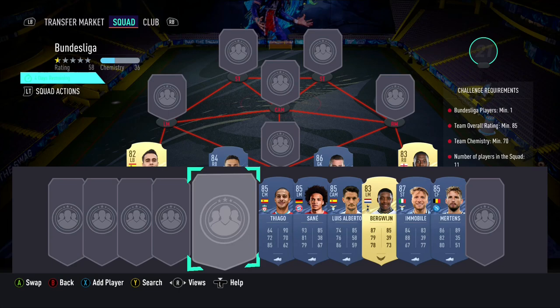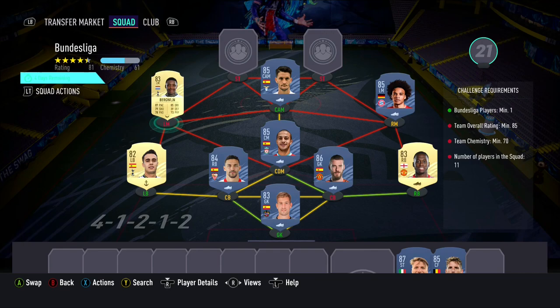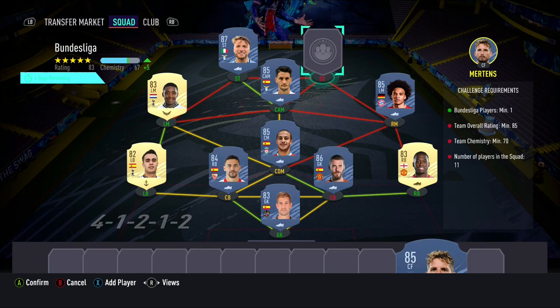In goal we have Eitar. At right back we have Van Bersakar, the two centre backs being David De Gea and Jesus Navas, with Reguillon at left back. In the CDM position we have Thiago, with Sané at right mid. We have Luis Alberto at CAM and Bergelein at left mid. We have Mertens and Immobile as our two strikers to end the team.